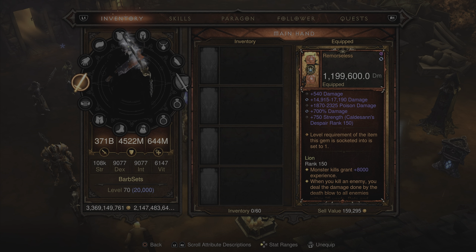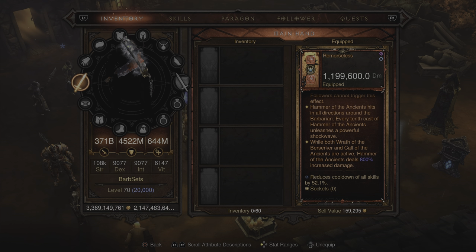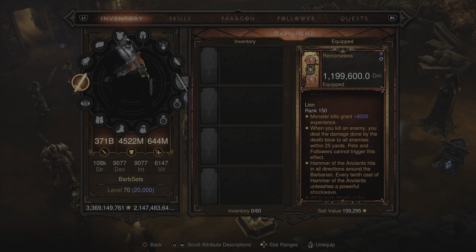Without any further ado, let's jump right into this build guide. For the update to this Legacy of Dreams build, we have included the updated Remorseless, which just saw an update with patch 2.74 to buff the legendary bonus, which now reads: while both Wrath of the Berserker and Call of the Ancients are active, Hammer of the Ancients deals 800% increased damage. We also put a Sanctified affix on there, which reads: Hammer of the Ancients hits in all directions around the Barbarian. Every 10th cast of Hammer of the Ancients unleashes a powerful shockwave.